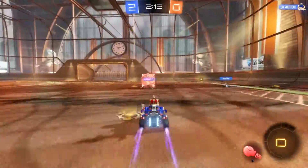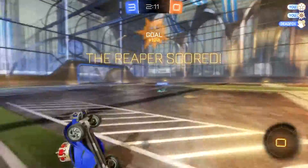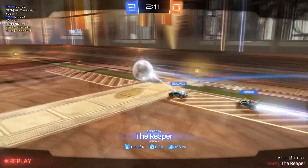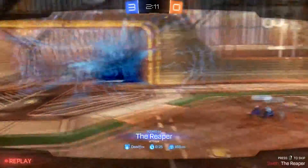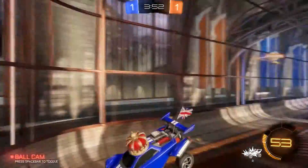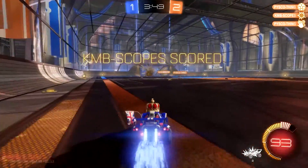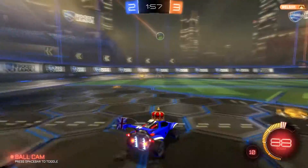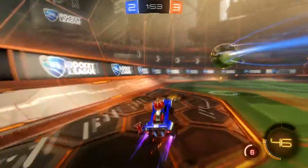Probably the most basic of the power-ups is the Haymaker, which is denoted by a big red boxing glove. This can be triggered whenever there's a red crosshair over the ball, which is going to show when you're in range. It's worth noting the actual facing of your car is not going to affect the trajectory in any way. Basically, what the game does is determine where your car is, where the ball is, draw a line straight towards it and hit it in that direction. So you could be facing sideways — the ball is always going to be punched in the direction opposite where your car is in relation to the ball.